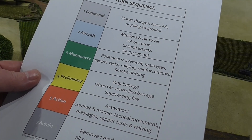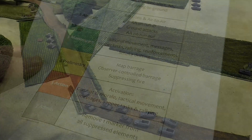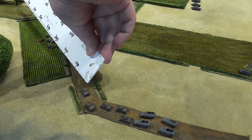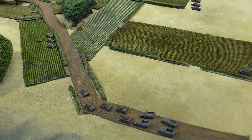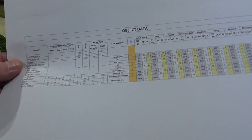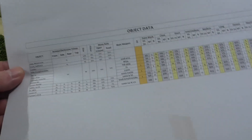After that maneuver phase there's no map barrage or suppressing fire. The French armored cars could decide to open fire from there. Let's see if they're at the right range — yes they are. We're into a bit of action, so I use this chart I've made with everything on it to make it easier while I do the video at the same time.